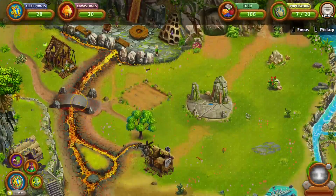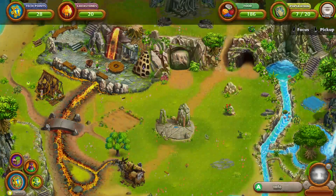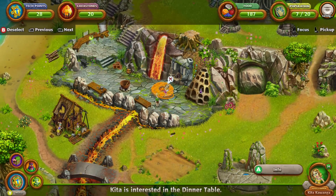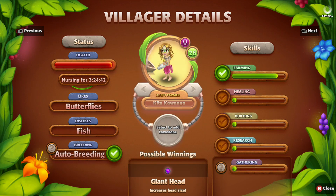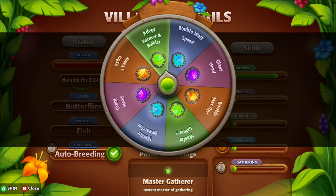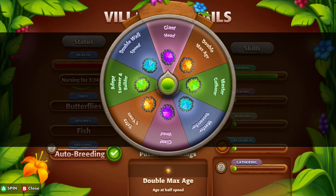This guy is picking up food. You can make them build stuff. You can make them go in the love shack by taking a male and putting it near a female. She has a baby — that's a thing. And you can invest lava stone to make them have a special power.